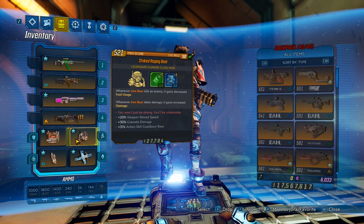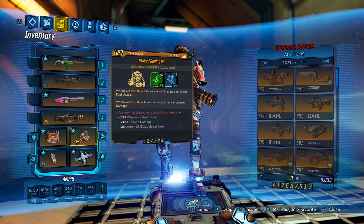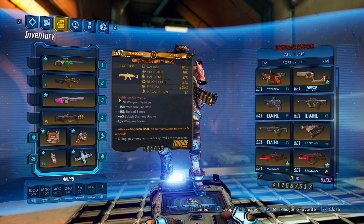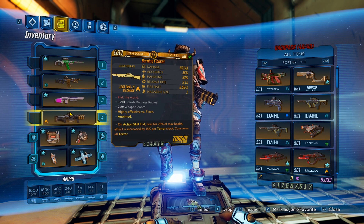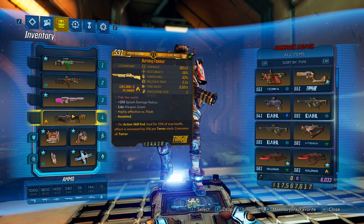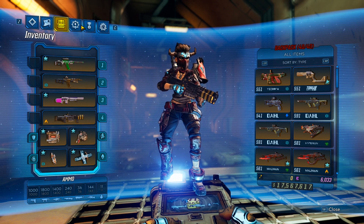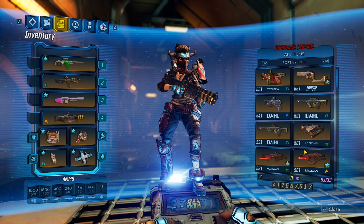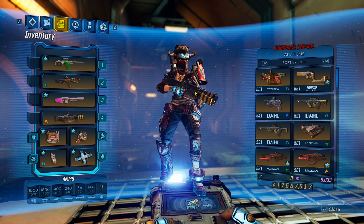Definitely try to get action skill cooldown rate, maybe some grenade damage, but definitely get splash damage or area-of-effect damage on the mod. You need action skill cooldown rate and preferably AOE or splash damage. Juliet's Dazzle is great, a lot of splash damage guns are great - find your preferred weapon, test it out, see how it works, and let me know which is your preferred option. When the Guardian Rank perks are fixed, this would be a very strong setup, especially together with the Iron Bear fixes.